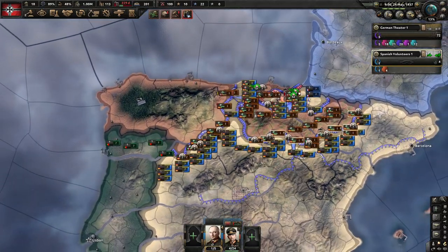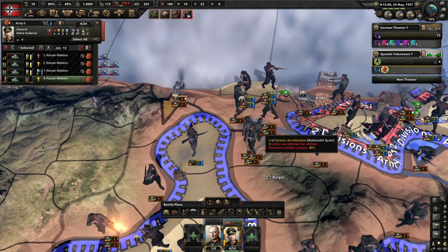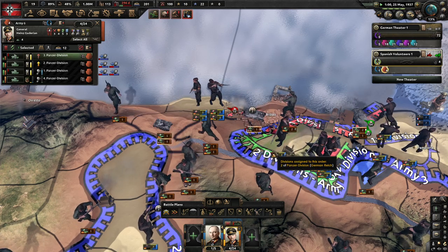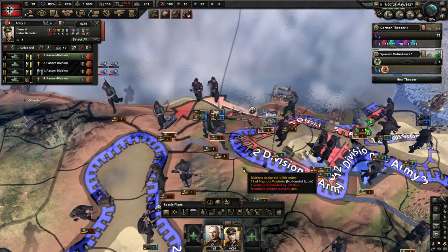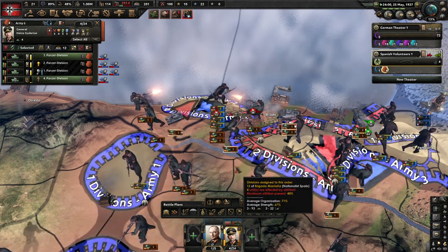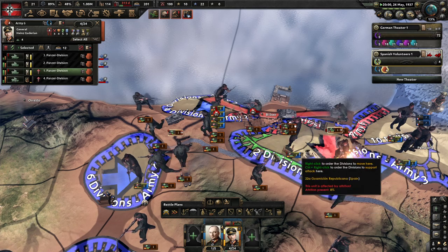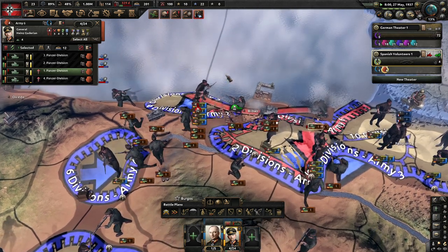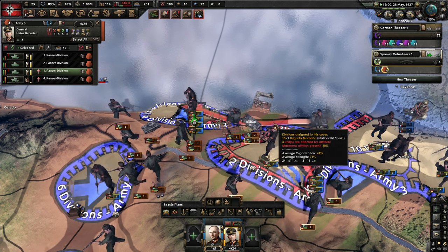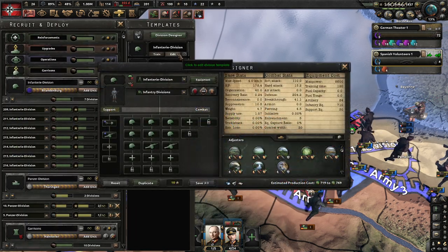Now they are connected again - now we are cut off. Interesting, what is happening? Attack, I said attack! Stop them. Let's see if I can help a bit over here. We have another pocket here, that's good. And we have enough army experience now that we can change something in our template.